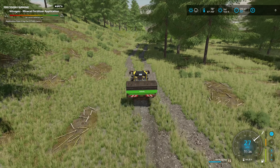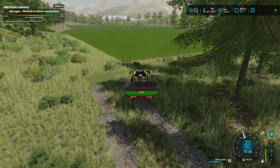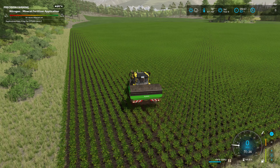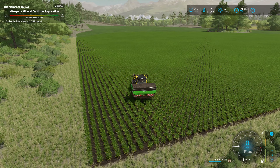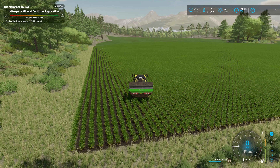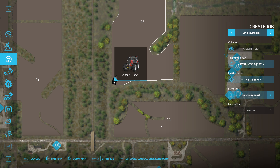Hello farmers and welcome back to American Falls. We are in the Vultra headed over to do a fertilizing contract — well, someone else will be doing it. I'm going to send them off here in just a moment. We are at zero dollars. I just leased the windrower because we've got to do some hay baling in just a moment.